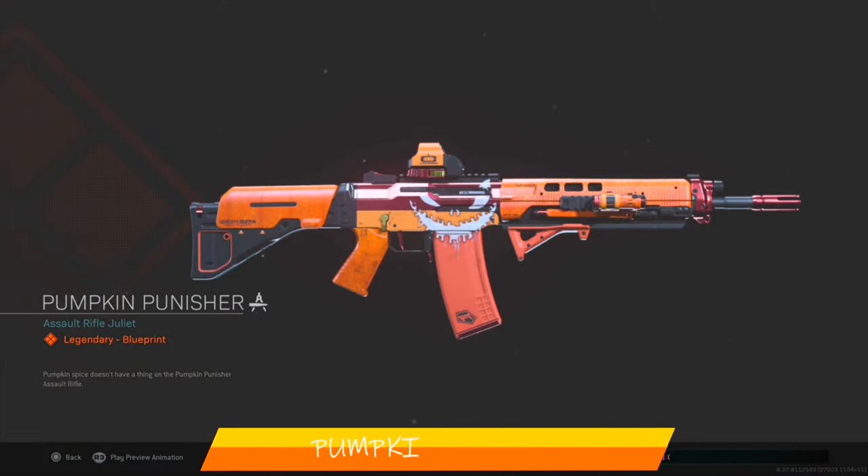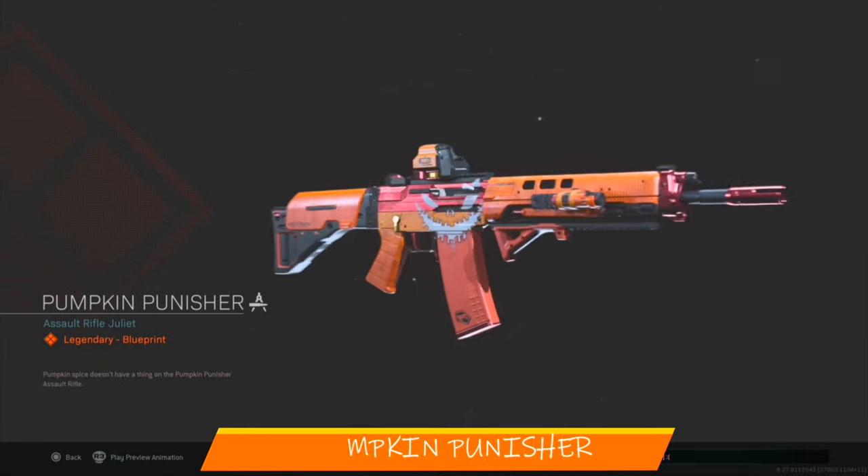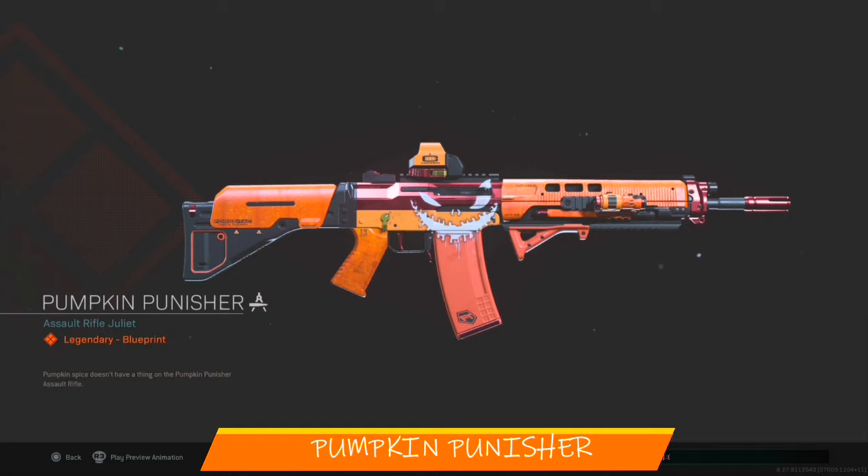When you complete the event, you will receive this absolutely amazing blueprint called the Pumpkin Punisher. Unfortunately, there's a bug at the moment causing some players not to receive it in their armory. A way to see if you have received the weapon blueprint is to go to your weapon class, select the Grau underneath Assault Rifles, and look for it underneath the armory. If you have not received it, some recommend doing the whole Halloween event again, though this is very time consuming and I hope that Call of Duty soon releases a patch that fixes the bug.